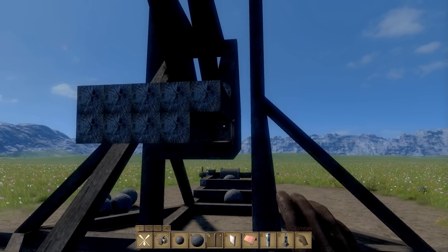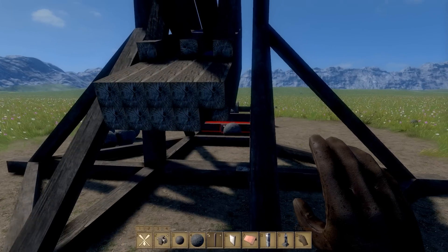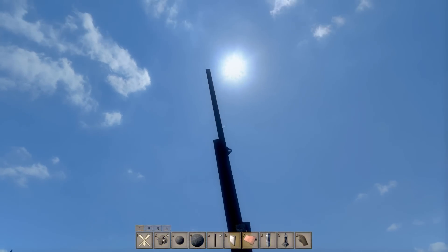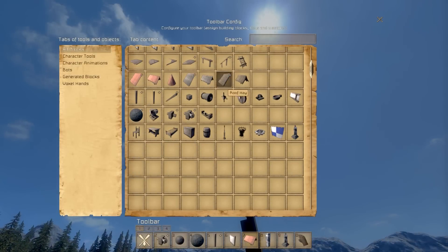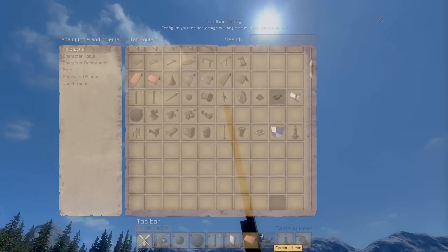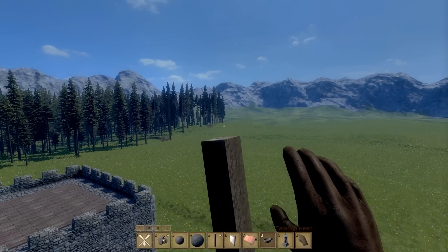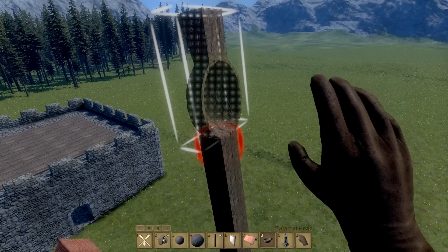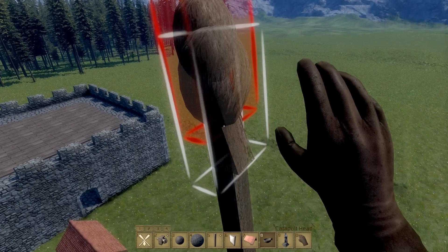We'll show you the barbarians in action destroying stuff a little later, once we've demonstrated the firepower of this terrible catapult slash trebuchet. Let's put the catapult cup back on here.